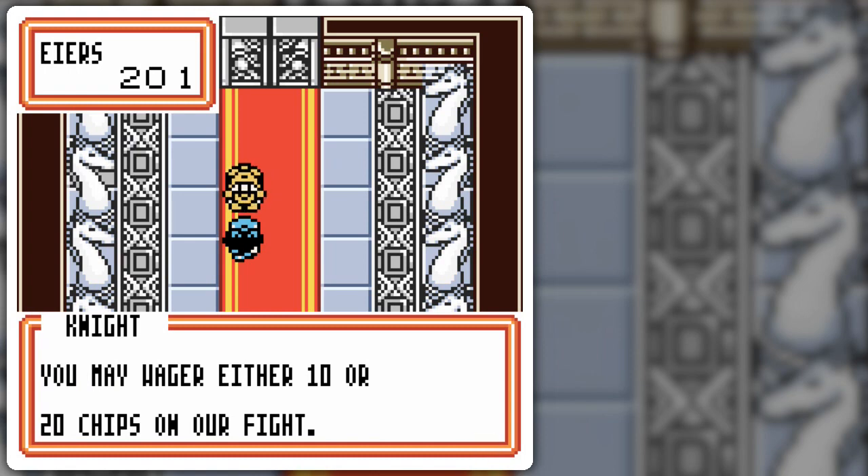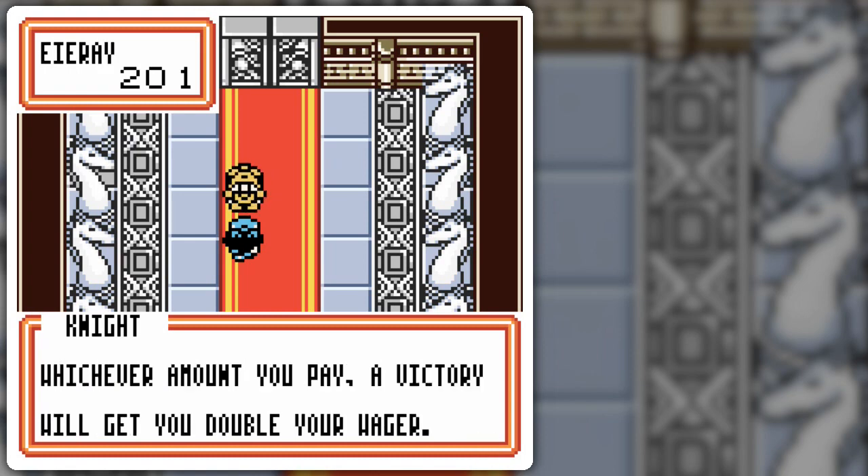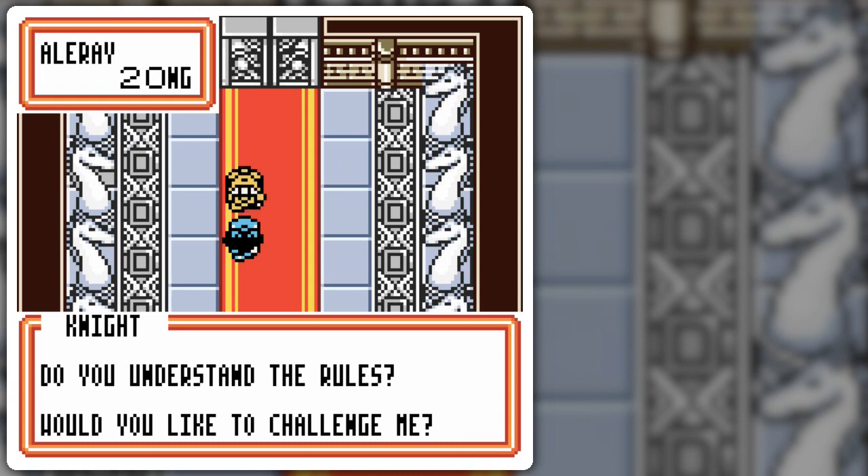You may wager either 10 or 20 chips on our fight. What's going on in the upper left corner? Whichever amount you pay, a victory will get you double your wager. There's something bugging out here. Do you understand the rules? Would you like to challenge me?